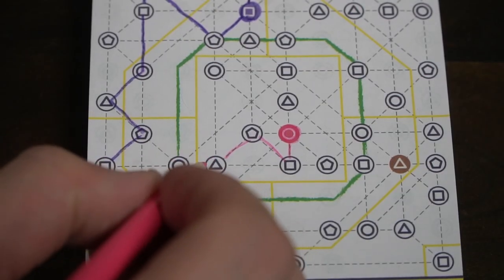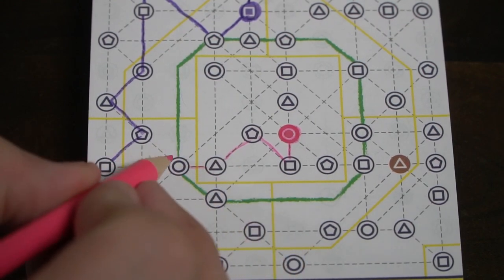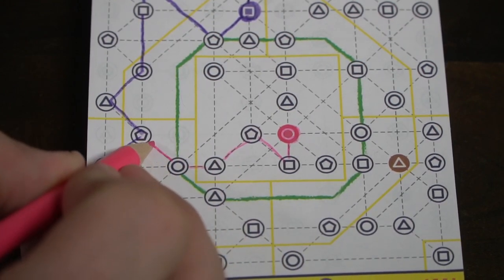In the game Next Station Tokyo you are playing a flip and write. It's similar to a roll and write but in this case you're going to get a small deck of cards, flipping them over and then taking drawing actions on your tablet or piece of paper. Basically you're going to be creating metro stations along Tokyo. As the cards flip over, eventually when a certain number have been flipped that will end the round, in which case you're going to transfer to different colored pencils.